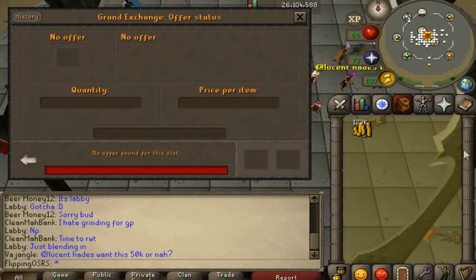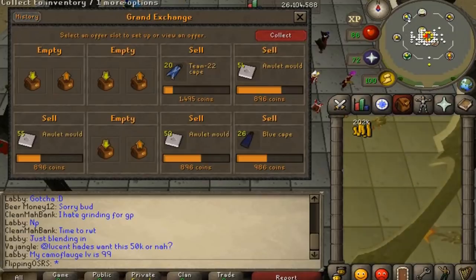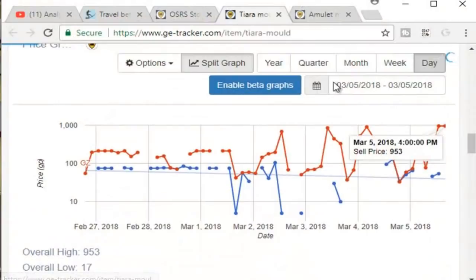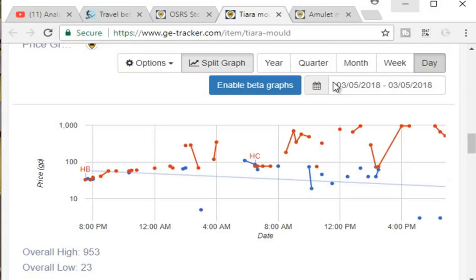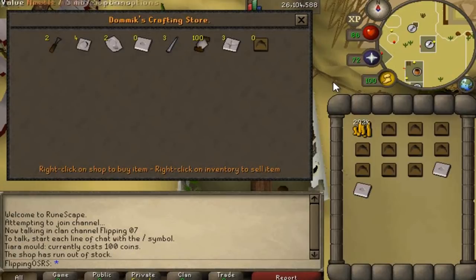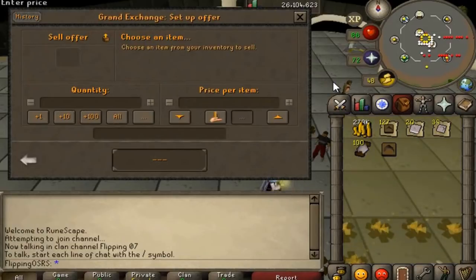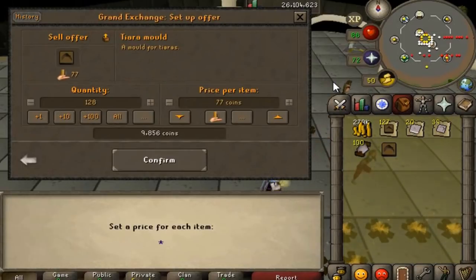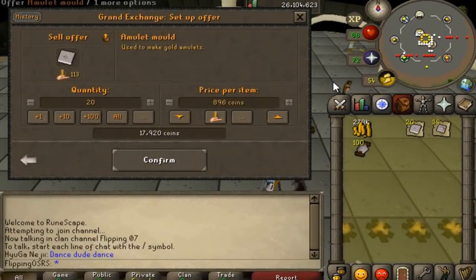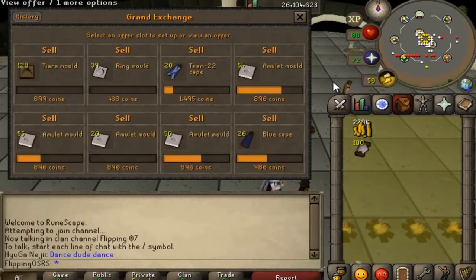Checking back a few days later: we sold off all the ring molds — 42k there — all the thread, a lot of the molds, and the capes are coming through slowly. Collecting everything, we're up to 300k already — not bad for free-to-play. The tiara mold is currently selling for 1,000 each, which is awesome because it's stocked up to 10 in Dominic's crafting store, so we can get a full inventory in just a few seconds. When buying items in free-to-play there's no surefire method — you really just have to check GE Tracker or look in the shops and calculate yourself, because prices change so quickly given the low demand.